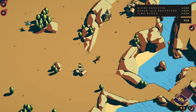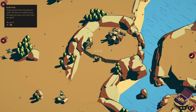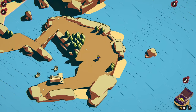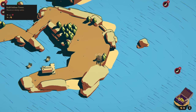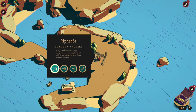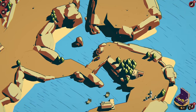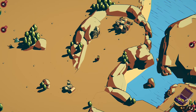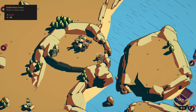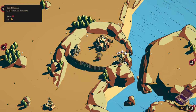Bloody flying units coming this way now - son of a biscuit! Bollocks. Damn it! Bloody flying units coming this way. Alright, longbows - get you guys there. We got a load of those clockwork knights so I've got to get a wall down otherwise they're just going to breach. Damn it man - okay, we go there.